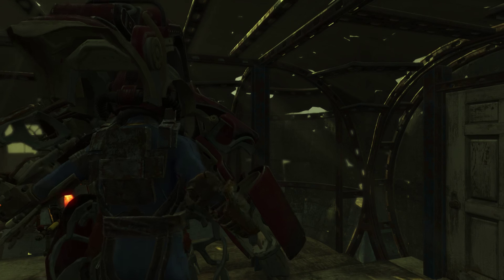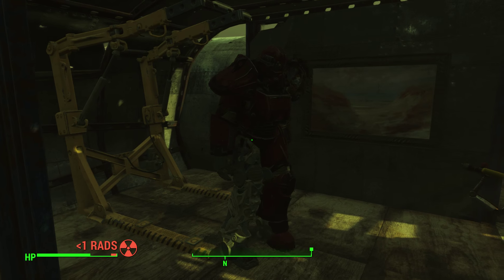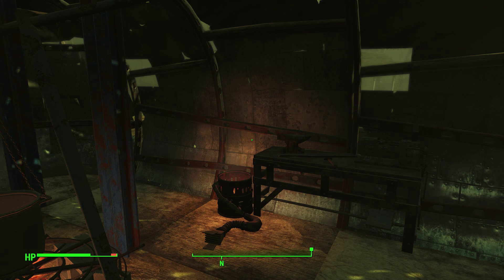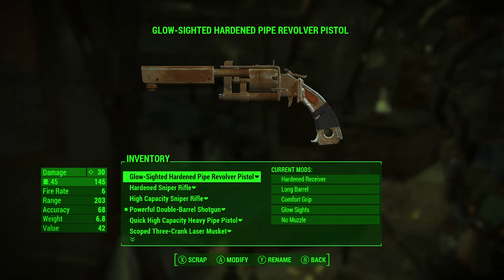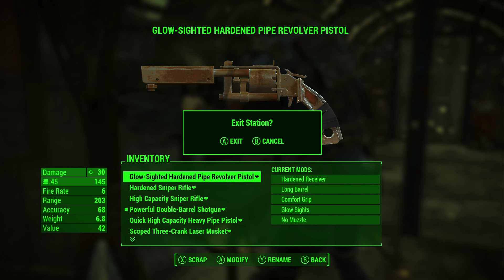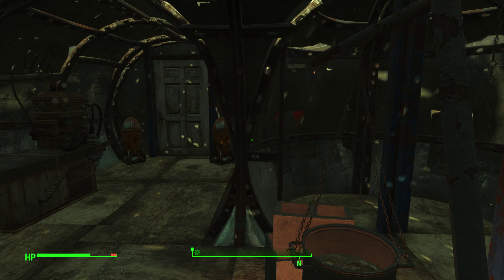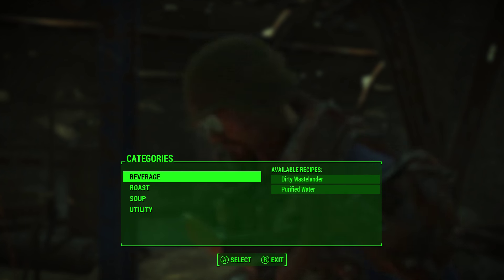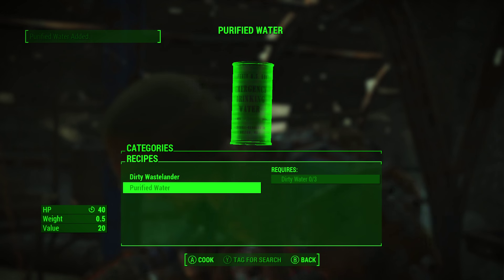I'm out of my power suit now and rads are still ticking up. Let's find someplace safe — over here with no windows seems to be the safest area in the house. You can do some weapon research while you wait for the storm to pass. Still getting some rads though. Let's back up to the food area — we can make some purified water from dirty water and get a little bit of experience for that. No reason not to.